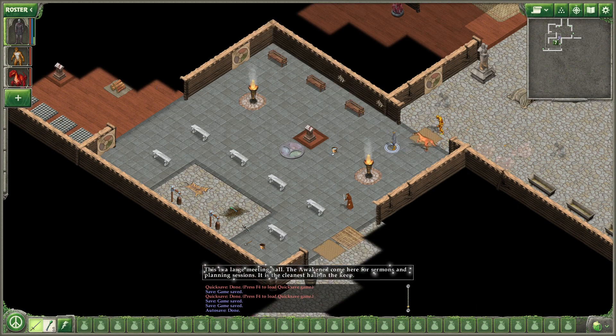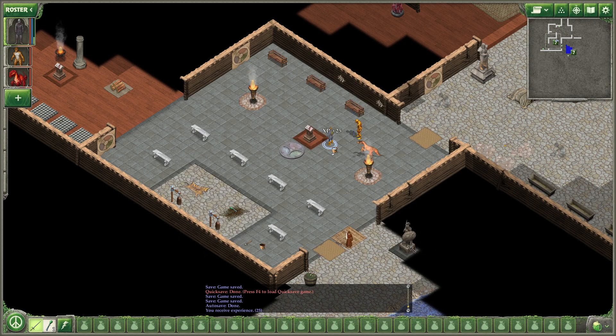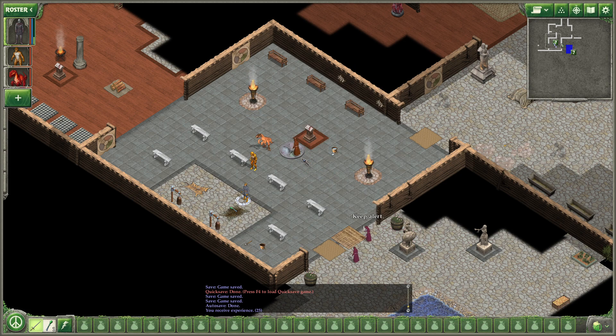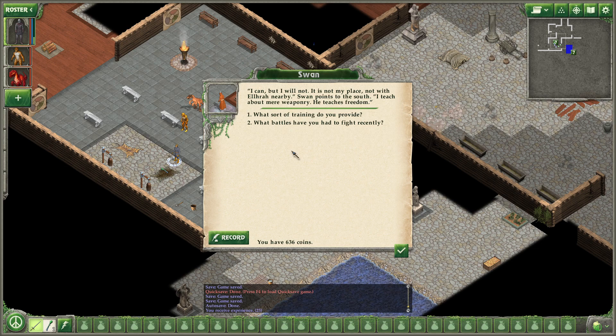They're all guards — Serviles, 324 health. Don't want to start trouble with them. We of the Awakened have fair requests. Sell goods and labor freely. Capable of magic and apply to learn. Held by the same laws. XP plus 25. This is the most imposingly armed and armored of all the Serviles you have met so far. He wears a heavy iron breastplate and a large blade hangs from his belt. I am Swan. Awakened. Commander of the Keep. I train Serviles in the military arts. Tell me about the Awakened. I can, but I will not — it is not my place, not with El Haraz nearby. Swan points to the south. I teach about mere weaponry. He teaches freedom.